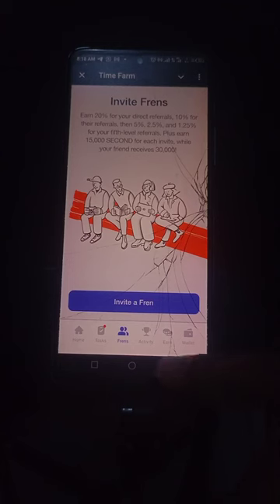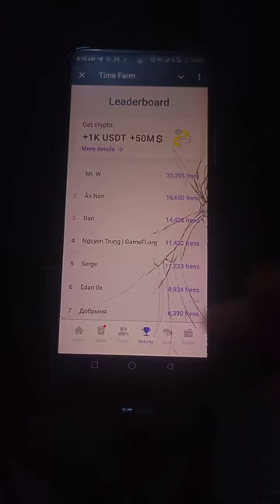The next menu is Activity, which is basically the leaderboard — people who are already farming, how many are farming, and the seconds they are earning.